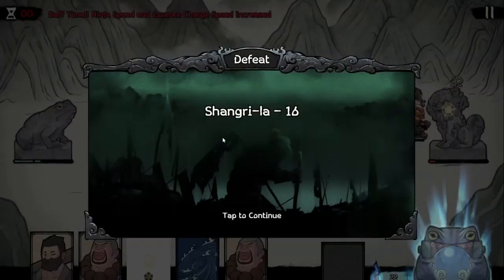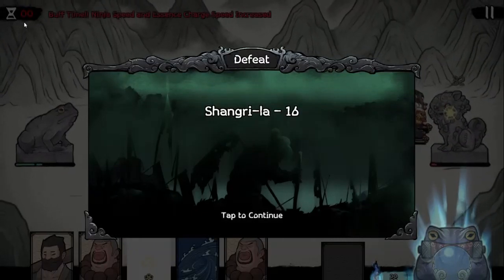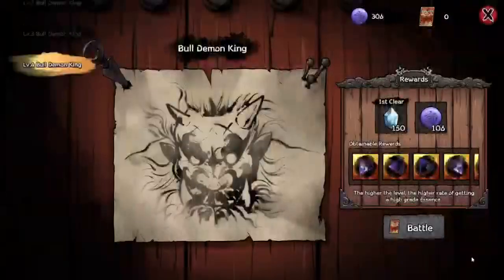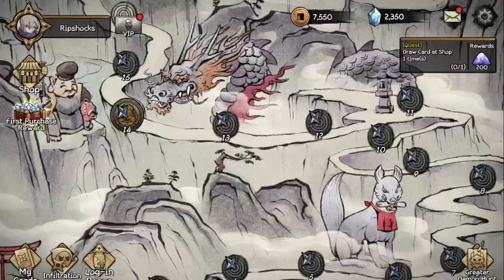Defeat? Oh, we had a time limit too. I just wasn't noticing there was a time bar up at the top. But basically that's how the game is played. We're probably supposed to be upgrading stuff, because we have things like the greater demon hunt where you get these little shards that you can put into your cards.